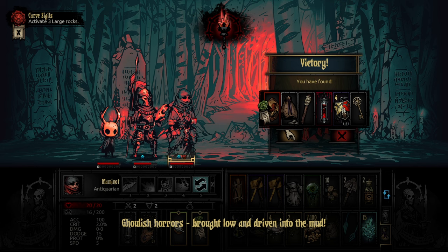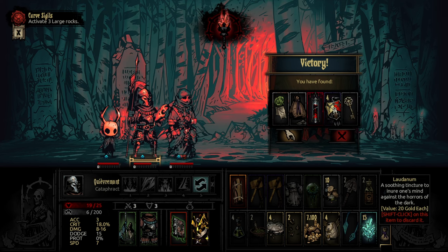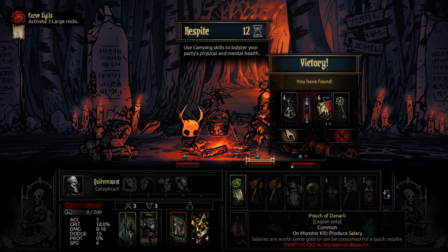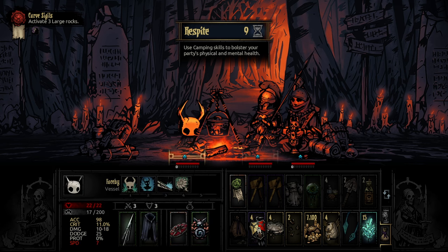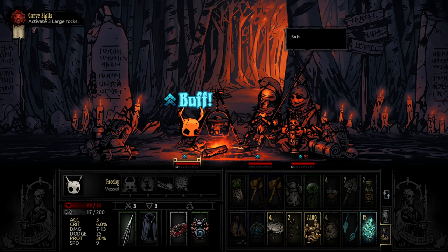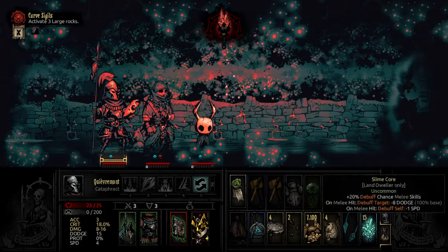Foolish horrors, brought low and driven into the mud. Use that, don't need the blood. Let's camp so I can take this. Huddled together, furtive and vulnerable - rats in a maze. Brought nighttime ambush. Pulling blade, produce trinket - plus speed. Why not plus protection.